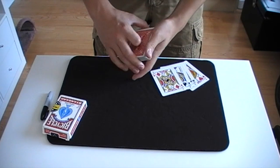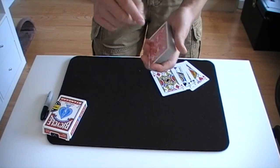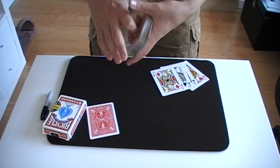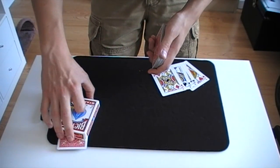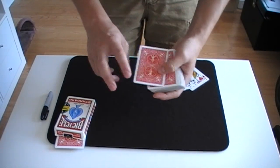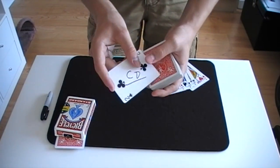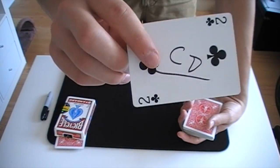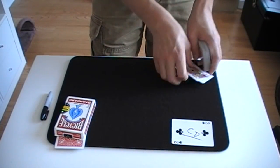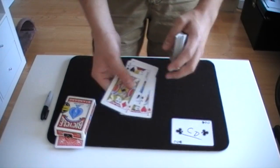So this trick uses the four jacks, and as well as that we need a prediction card. I'm going to go with this one right here, which is going to get placed underneath the card box so it can't be interfered with at all. Now one final thing we need is a selected card, but just to save us some time, I've already taken the liberty of picking a card and signing it so you know it's unique. So we've got the two of clubs there. That's going to go down right there, and we'll come back to that in just a second.